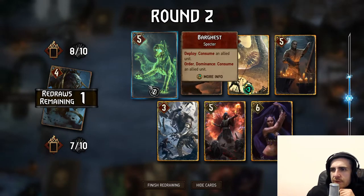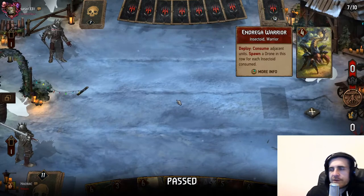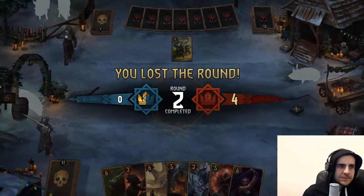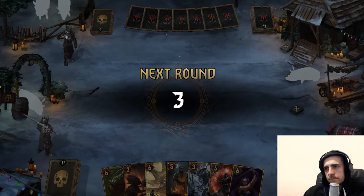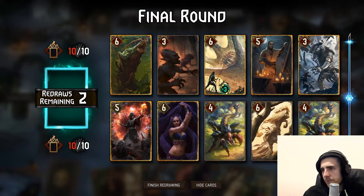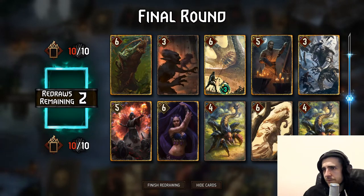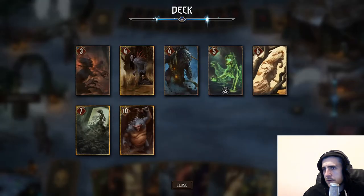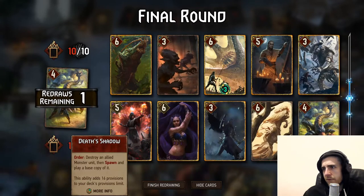I think we're going to have enough consumes. We're not going to need the Barghast. I'll just pass. Obviously we're going for a long round three. Did you post this deck somewhere? Like two months ago — basically I'm playing that version. Got a link? Let's mull again. So we definitely need the Noon rate. And Dragon Warrior. I don't think we're going to need more consumes.